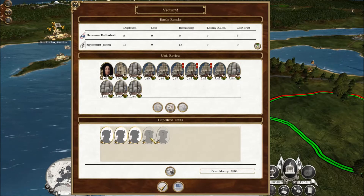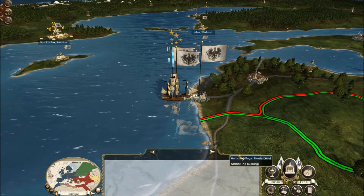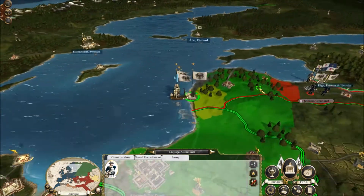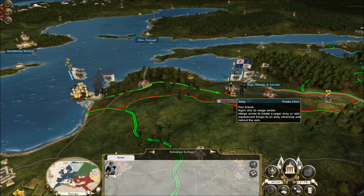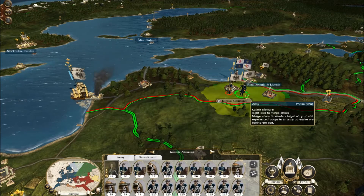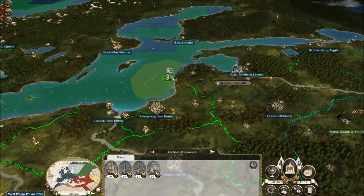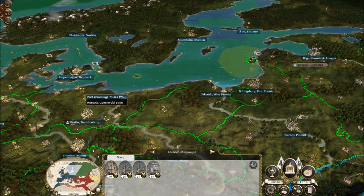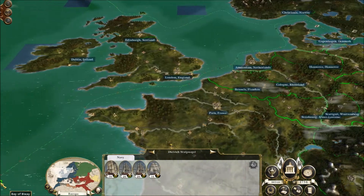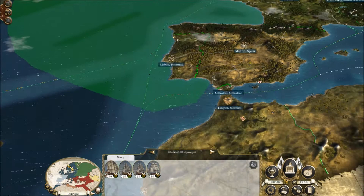Okay, let's take all these guys — we certainly do not need the money, we've got 60,000-odd. Let's move this guy back over to here. Let's speed things up. We've got a stack and a half here to take out these guys. We need to repair, but I want to repair as far west as we can.